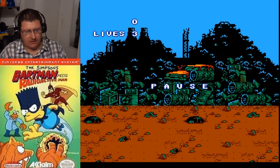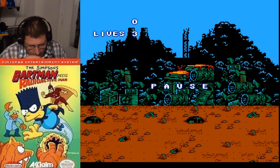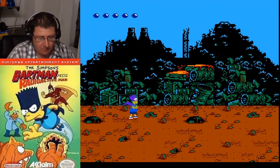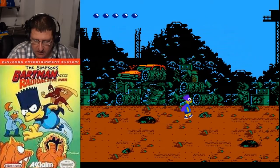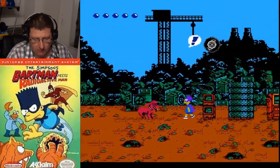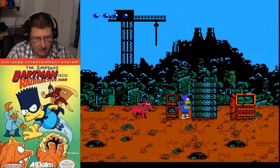Now there are these red dogs in here that are kind of a pain in the butt. Usually I can't get past the first one without getting hit. The controls — there's no super jump in this one, it's just a regular jump. You can also kick and punch. The dog tries to run for you, so hop over him and run. I always usually get hit because he follows me.